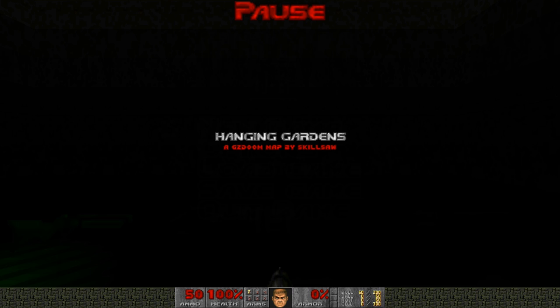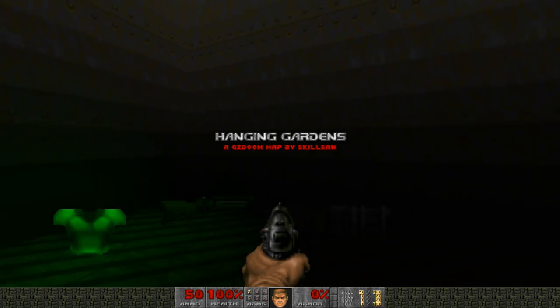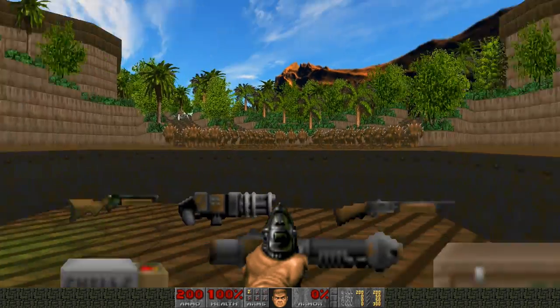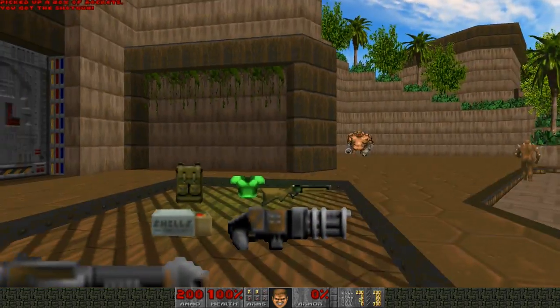The link to everything you need is in the description below, so go check out those links to download everything and play this particular map. I do recommend playing this — it is really neat. Anyways, enough talking, let's just jump right into the map by Skillsaw. Obviously, he gives us a lot of weapons — this is typical of Skillsaw.